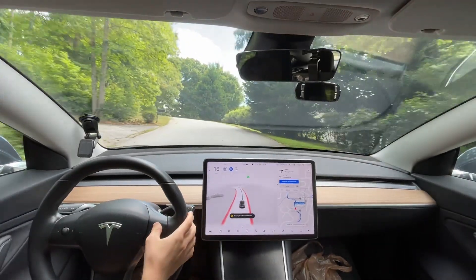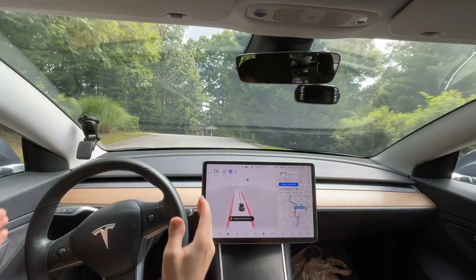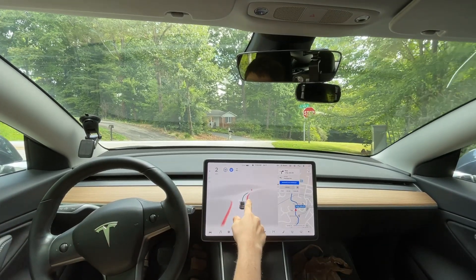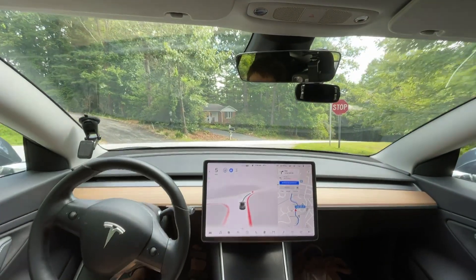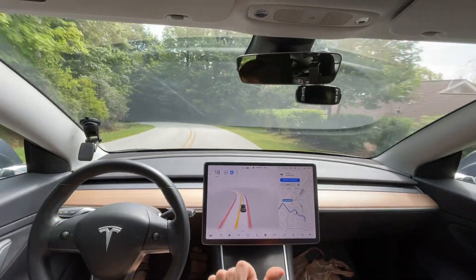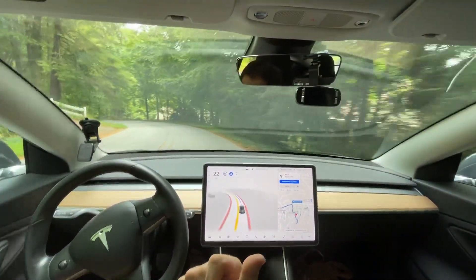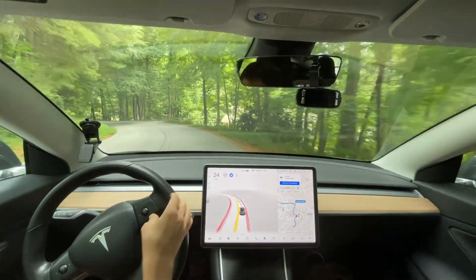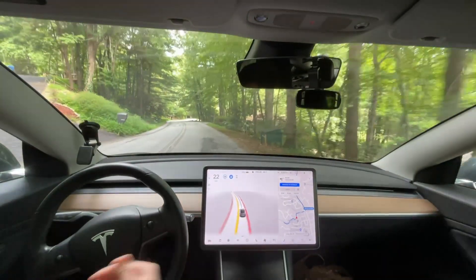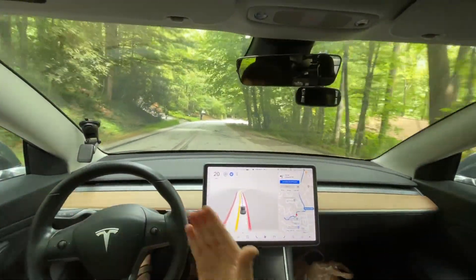The speed limit shown is not 40 on this road — that's just a mapping and data issue. I wanted to start here because of this left turn. There's a bush to my left and a stop sign right here, and it stops too far back. The previous update did that perfectly; this update did it worse again. It should stop further up for that stop sign, or at least creep a little bit more. It might be able to see clearly from the left, but it's still stopping too far back.